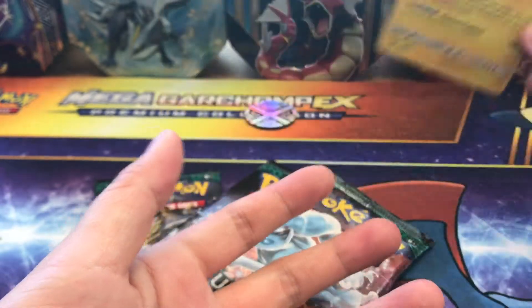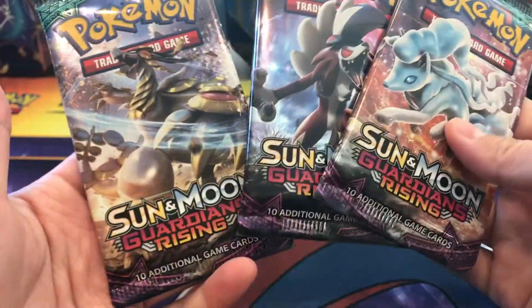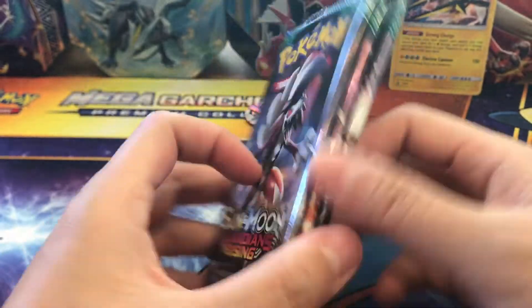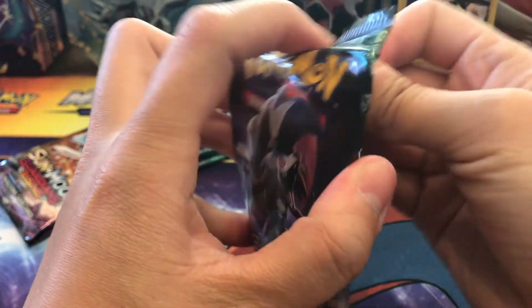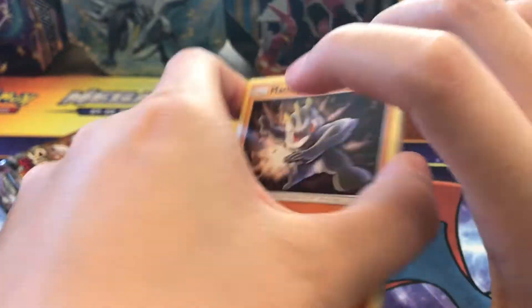Alolan — we got our Vikavolt holo. He'll go ahead and cheer us on for good luck. It's actually in pretty good shape, not bad at all. So here we go — we're going to do a 'you know what it is' pack. We're going to give it to Kommo-o GX, just because a lot of people, or at least my cousins, think that particular pack art has really good pulls.